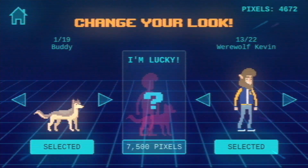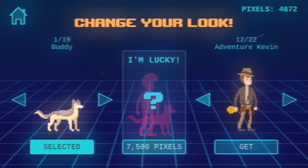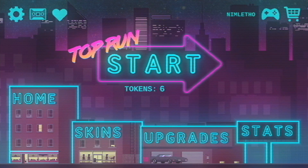Let's have a look — did we get werewolf Kevin? I think we got werewolf Kevin. He's kind of cool but I was really hoping for the banana. So now we have to save up. Let's go back into one more level and then maybe we'll have enough pixels after that, or at least just a few more levels — we'll have 7500 again.